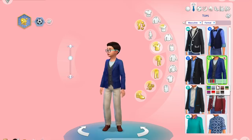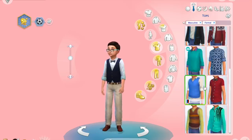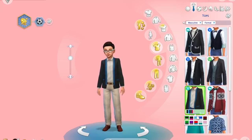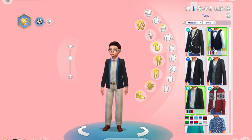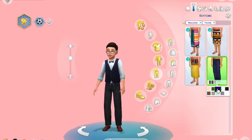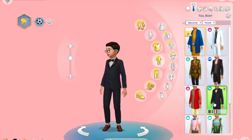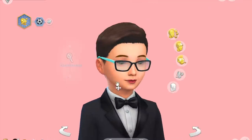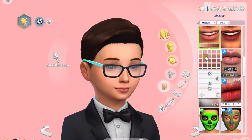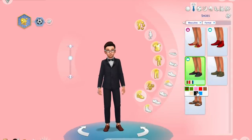Now it's time to do Jackson. Jackson loves dressing up and he has a lot of options, so we're going to put him in a little tuxedo. I'm really excited for Jackson to be part of the family because I haven't really played much with a male kid Sim before. I'm excited to see what kind of traits he'll have. So let's just tone down his lips a little bit, and now that he's all ready, we can move on to the groom.